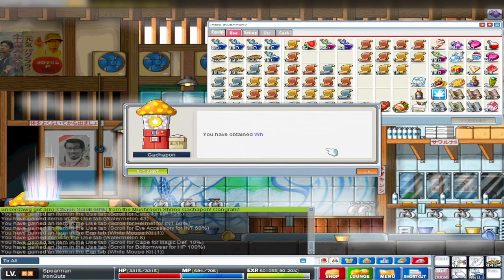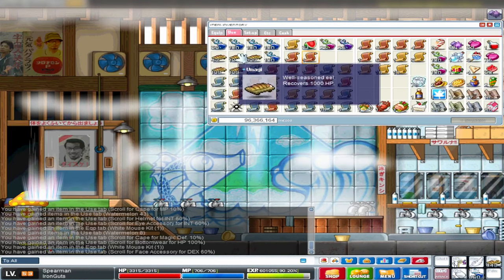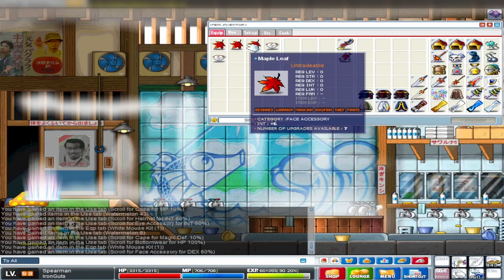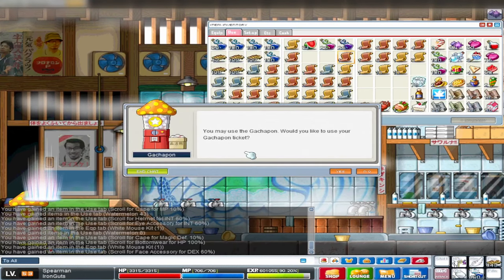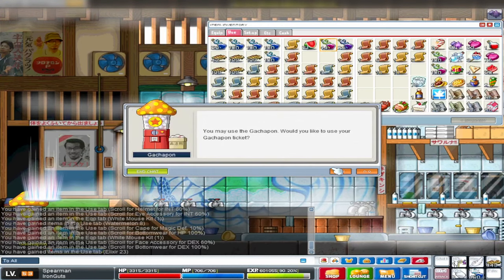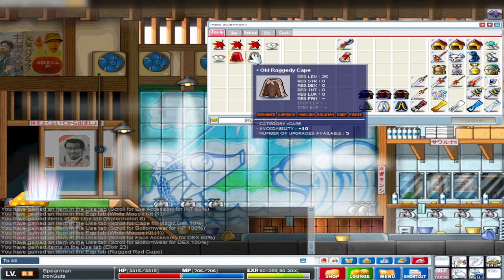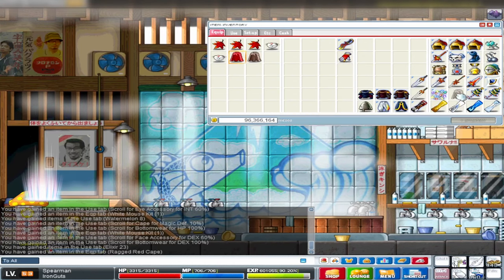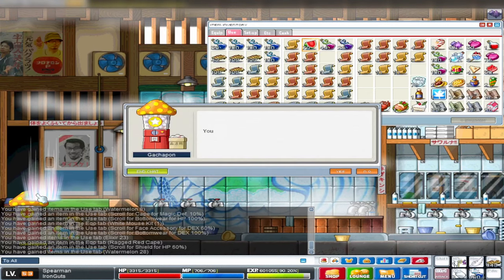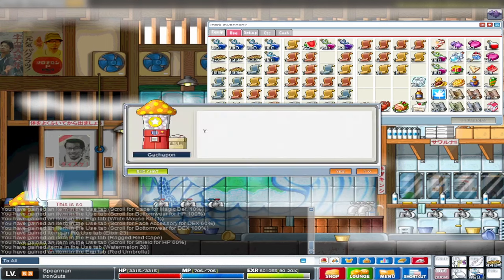Bottom wear HP - useless. Another mouse nose - these are gonna be very bad to get. Face accessory dex - this is very interesting. If you're able to get a maple leaf with good strength and dexterity and scroll it to make it even better, that could be an upgrade for our Rudolph nose. Some elixir. Raggedy red cape - useless, because we already have the old raggedy cape which has avoidability, and this just has one weapon death - basically a fashion item. Shield HP - who would ever scroll their shield with HP? Red umbrella - also just a fun item.